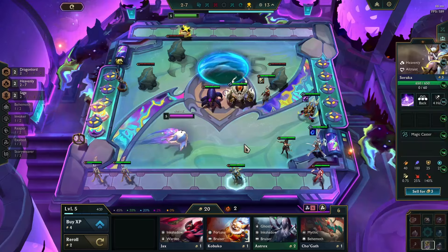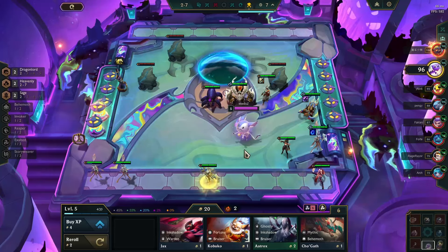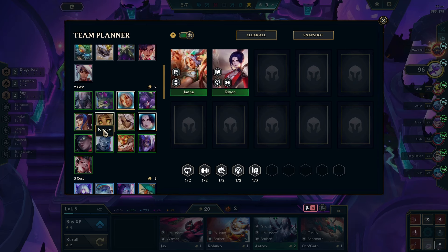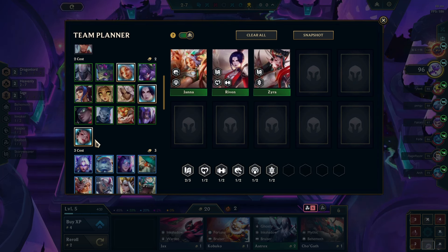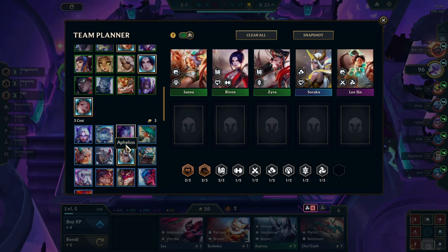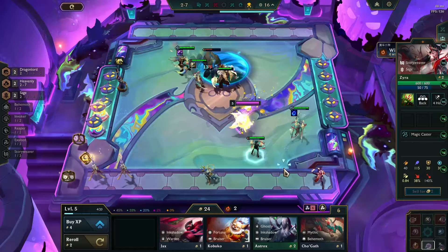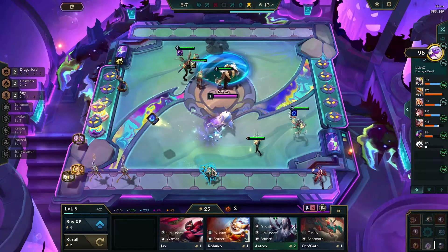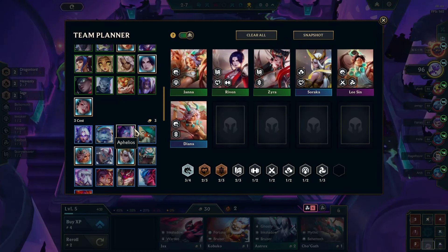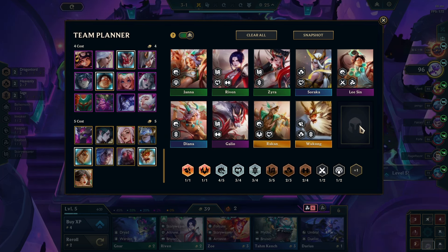So the team comp looks like this: you want three Story Weavers, and the Sage champions as well. You could play Zyra, you don't have to though. Then you play Soraka, Lee Sin, and Janna and Diana are your carries. Then you splash in Altruist, Irelia — whatever you can hit. I kind of want to make 30 gold. The Story Weaver units are basically Rekkan and Wukong — that's pretty much their board.